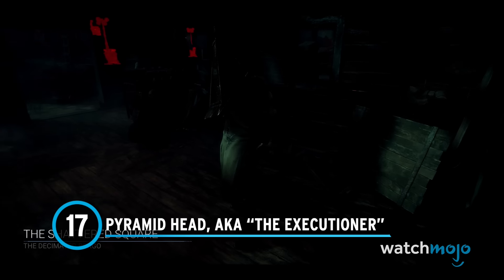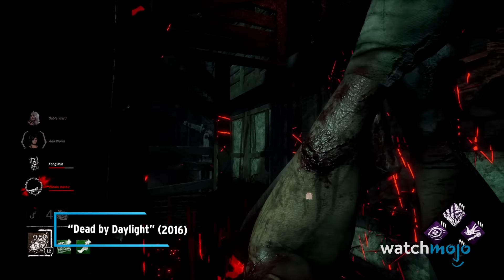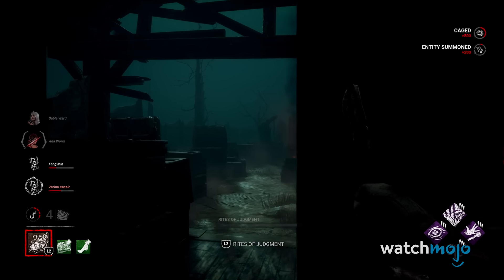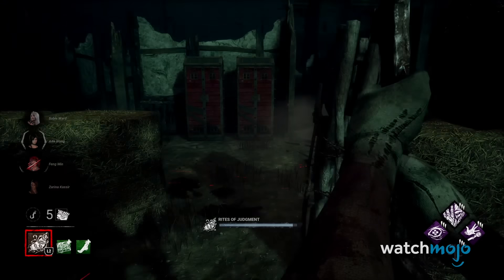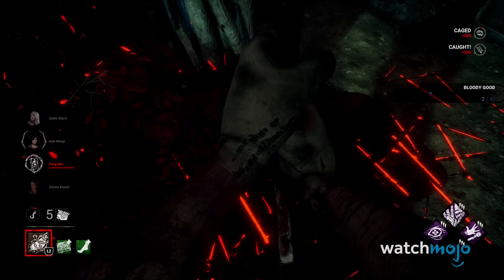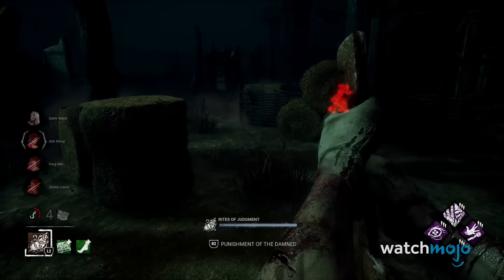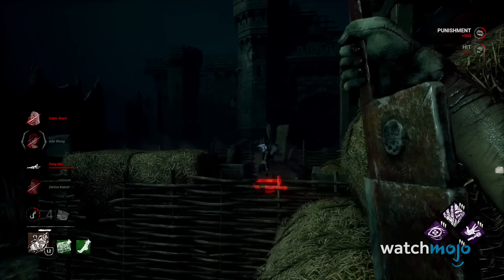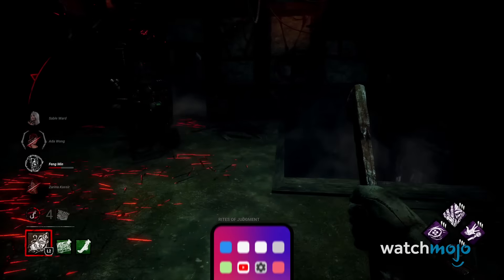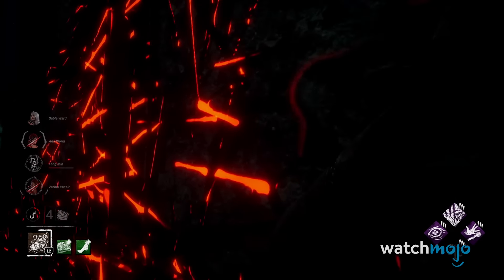Number 17: Pyramid Head, a.k.a. The Executioner. Most of Pyramid Head's add-ons are pretty useless, but his power gives him some level of control and surveillance of the map. Pyramid Head can leave behind trails that inflict torment on any survivors who carelessly pass through them unless they're crouch walking. Should a survivor go down while inflicted with torment, Pyramid Head gets the opportunity to send them to the Cage of Atonement, which is basically an instant hook at the expense of not knowing where the survivor is imprisoned.